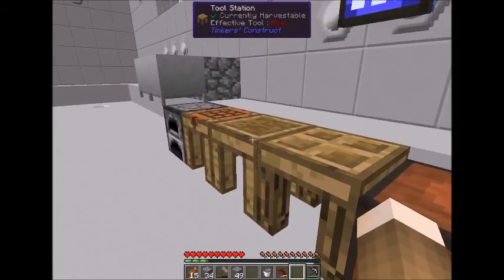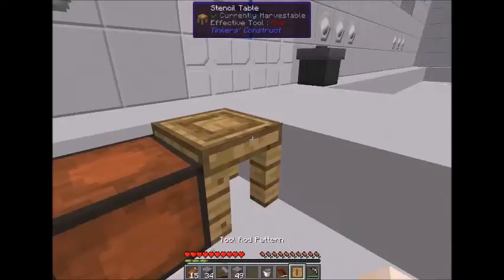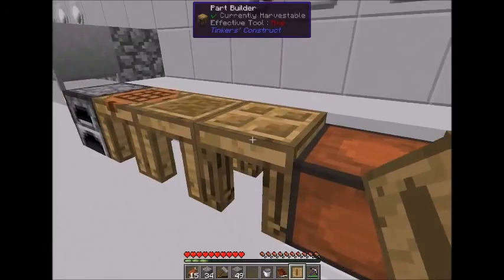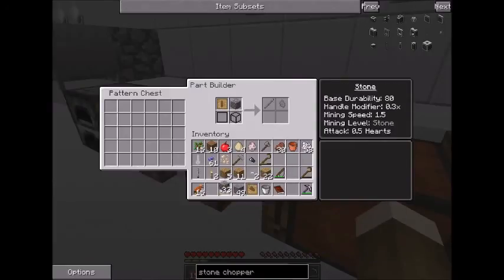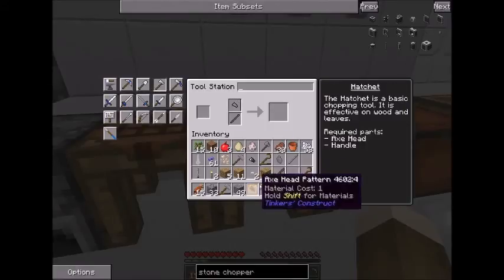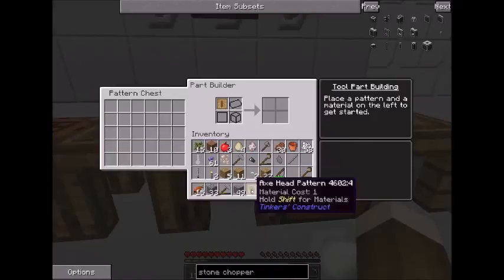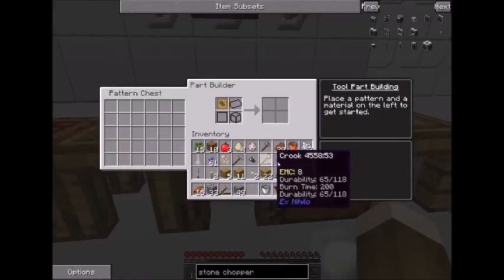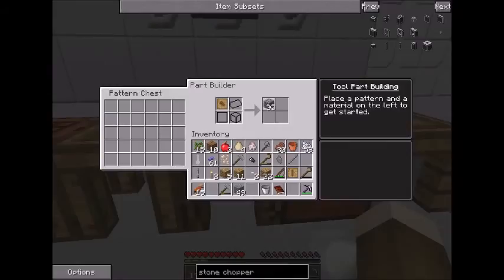I need — let's see — in order to make an axe, I need a tool rod pattern, part builder, stone tool rod, tool station, axe, front axe head, maybe the stone axe head. Yes I can — I can actually repair it, then I can actually use it. I can have my own axe.